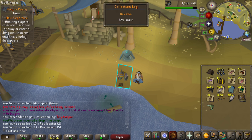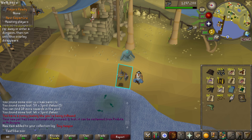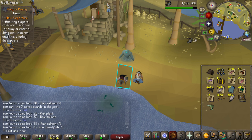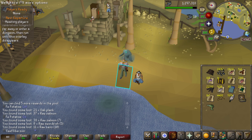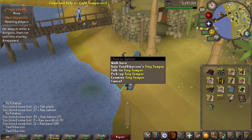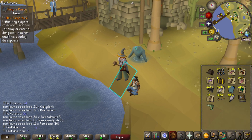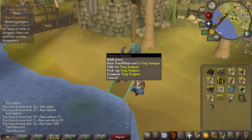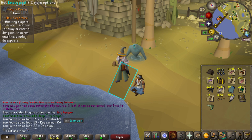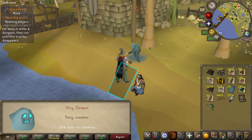Oh my god, there it is — on 10, 9, 8 — so like 280 searches in, there's the Tiny Tempore pet! I had a feeling this would happen. My two favorite minigames to do, Guardians of the Rift and Tempoross, and now I have pets for both of them. I got that literally with like eight pulls left to go — that is wild.